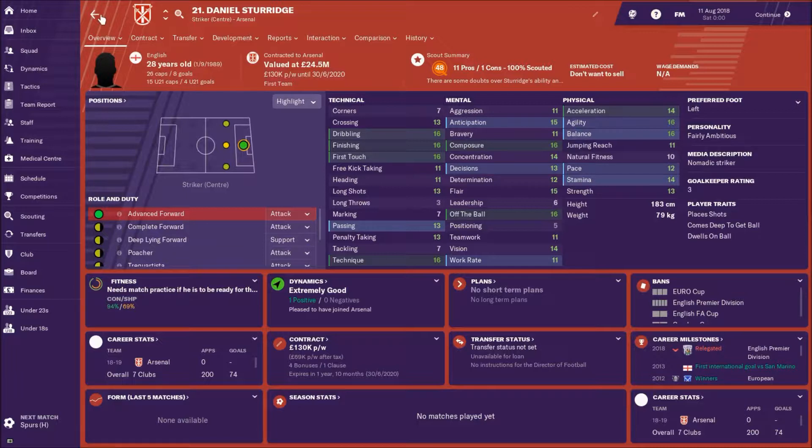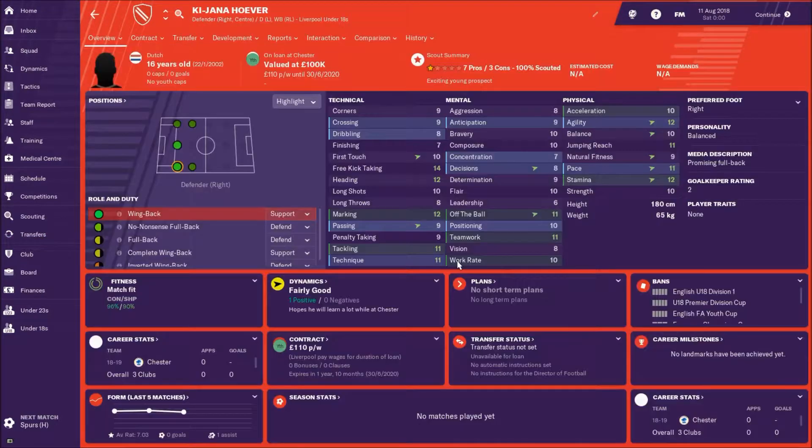That explains the Willian Jose transfer — that's why I got him in to replace Sturridge. And then there's Kiyana, a youngster who's gone out on loan to Chester. He's probably not going to amount to anything right now — one-star ability — but that's compared to players like Salah and Mane. He's only 16, so he might well progress at a really good rate. Just one to watch.